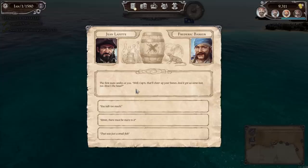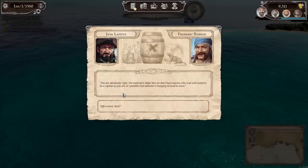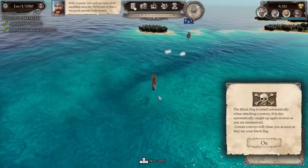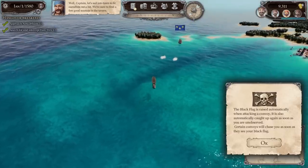The first mate smiles — we've got some loot, that'll cheer up your bones. We need more ships, but we don't have anyone well suited to be a captain. It's possible someone is hanging around in town. Off to town, then. Let's sail into town to fit ourselves out a bit — we're sure to find a few good seamen in the tavern.